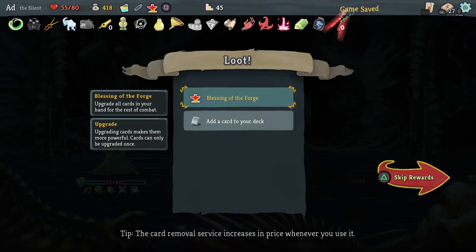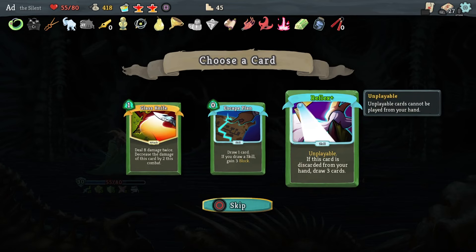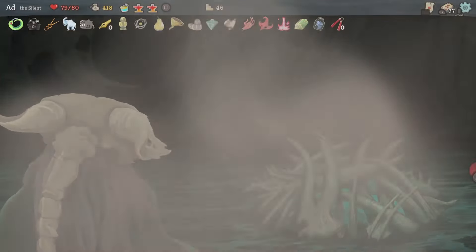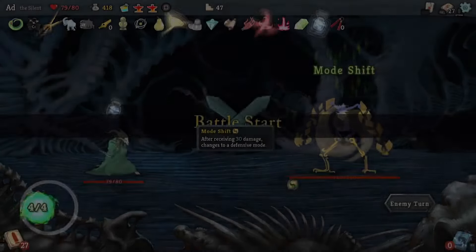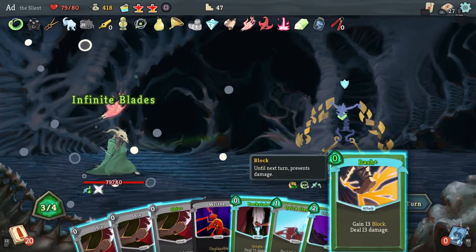Let's pop some Defend on because that Burn is in the deck, and we're golden. Bye bye Mr. Nemesis! Escape Plan is good, Glass Knife is good, Reflex I kind of hate — but I'm not going to take any of them. 27 cards is a lot already. Let's heal up. Then we're going to fight a boss from Act 1 and get a rare relic — don't really need it but you know how these things are, nice to have.